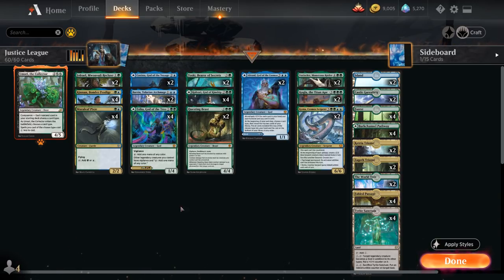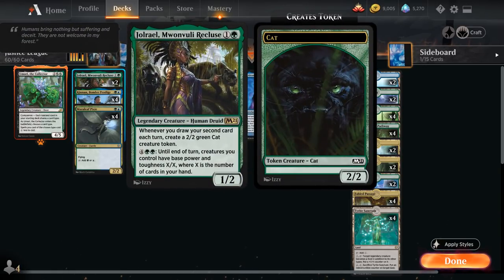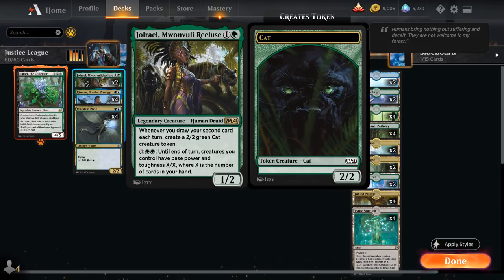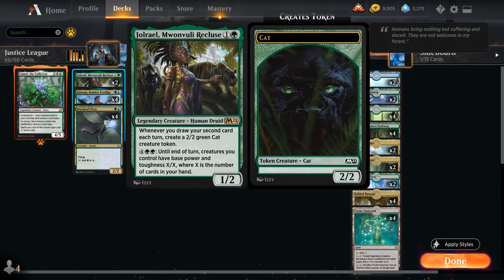Since we're an all-creature deck, we also get to play Umori the Collector as our companion, as another way to spend mana in the late game. We've got two copies of Jolryl, Monvuli Recluse — not the best card in the deck since we don't draw tons of cards, but Jolryl and Toski have great synergy: Toski generates extra cards, which triggers Jolryl making Cat tokens, which in turn makes it easier to keep enabling Toski to draw more cards. We can also activate Jolryl's ability for 6 mana to make creatures have base power and toughness X/X where X is the number of cards in hand — a nice way to close out the game after making Cat tokens.